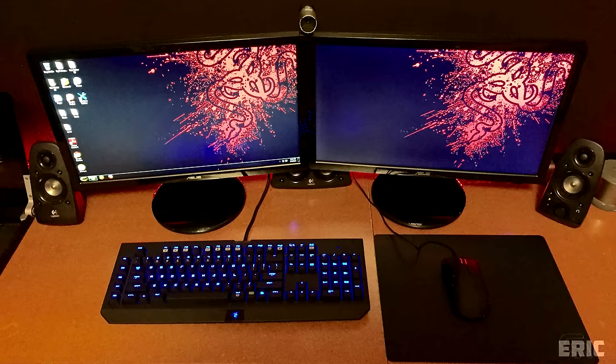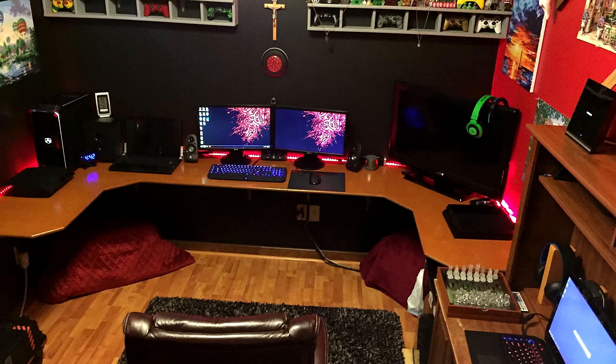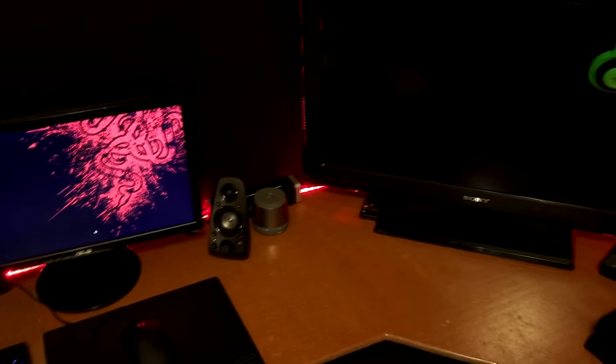On the desk we have two Asus 21.5-inch monitors, a Razer BlackWidow Ultimate keyboard, and a Razer Mamba wireless gaming mouse. Props for having a symmetrical and very clean setup. You've got the webcam in the middle, Logitech speakers on both sides, and in the middle of both monitors. I also noticed the Razer Kraken headphones hanging from the TV and a pair of Sony wireless headphones near the chest set. I like the red LEDs and think they go well with the atmosphere, but I'd prefer them installed underneath the desk near the wall instead of on top.